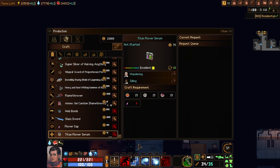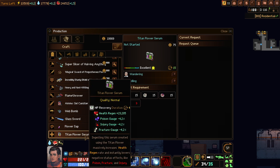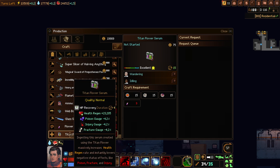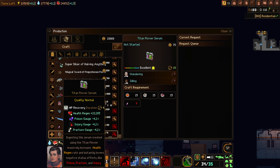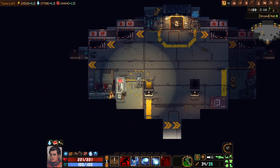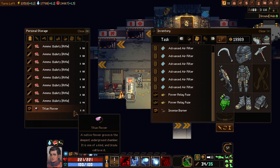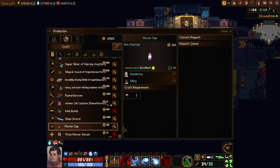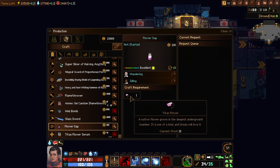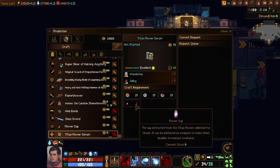I guess we got the sap. You can get more sap from the Titan floor and then you can create this. Passive link says health regeneration, instant lowest negative effects. This is just an item you only use once. I guess we have to put all of the flowers in there, and now you can go and get a lot more flowers. But that doesn't seem like it's worth it. As you can see, we have 21 flowers. You need nine flowers and sap to craft one of these things.